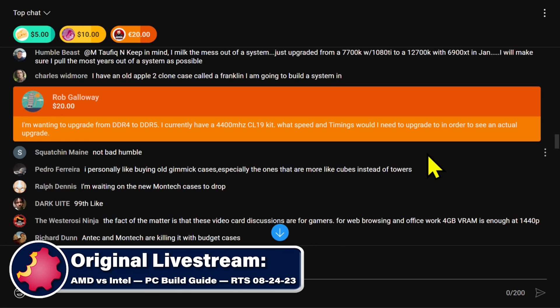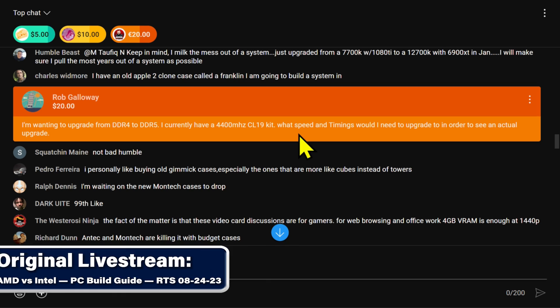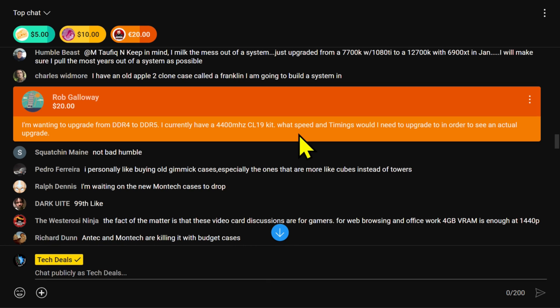Rob comes in with a RAM upgrade question. He's wanting to upgrade from DDR4 to DDR5 and currently has a 4400 MHz CL19 kit. He wants to know what speed and timings he would need in DDR5 in order to see an actual upgrade.